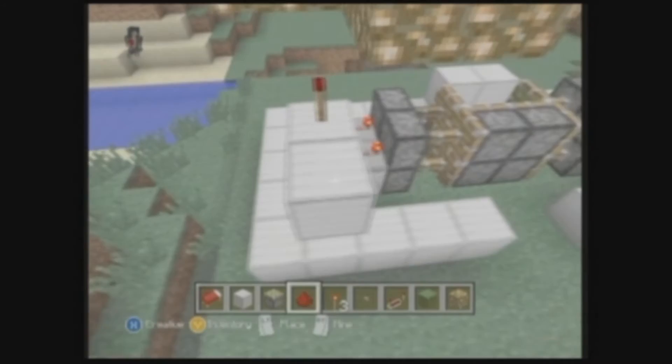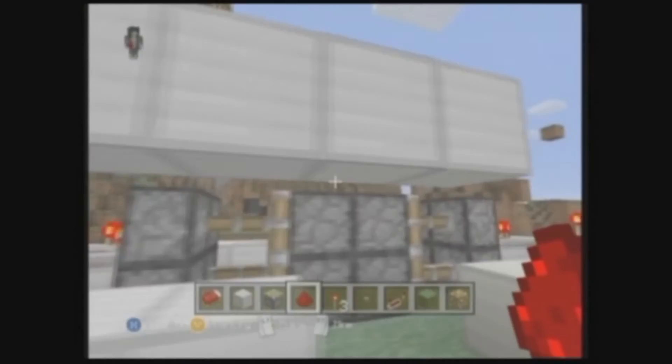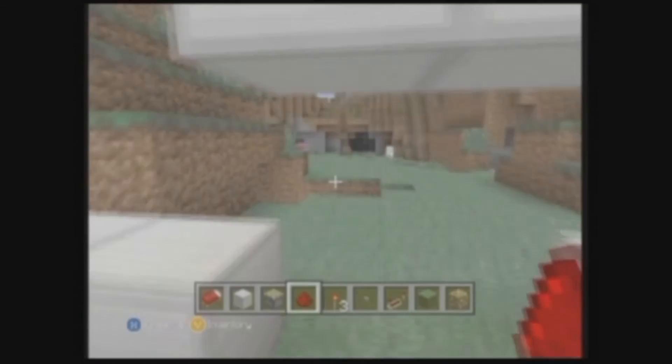Come over here and place a block above the redstone torch. When you place it above the redstone torch, make a line going across to the pistons. Come out to about right here, place a redstone torch here and here, and bring redstone all the way over. That has it completely set up — now just cover up the pistons and the redstone and you're pretty much done.